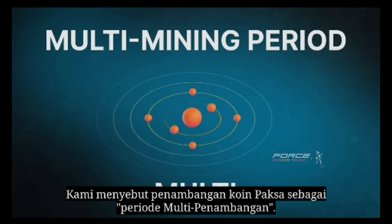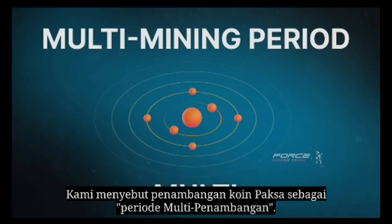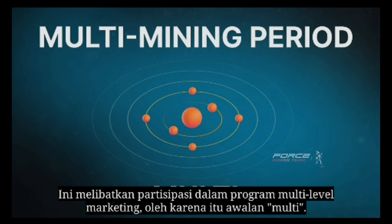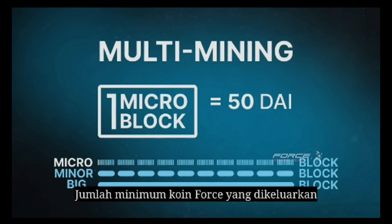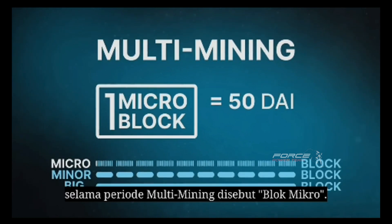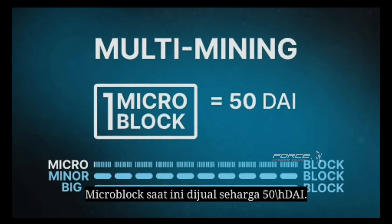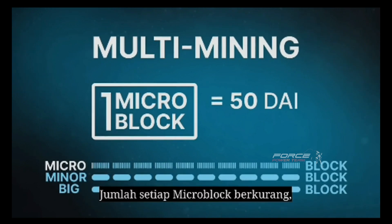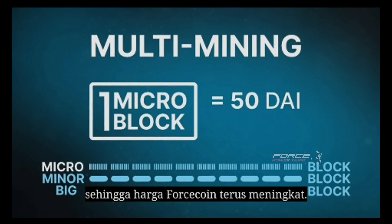We refer to the Forsecoin mining period within the Uniteverse program as multi-mining. This involves participation in a multi-level marketing program, hence the 'multi-' prefix. The minimum amount of Forsecoin issued during the multi-mining period is called a microblock. The current microblock is sold for 50 DAI. The amount of each microblock decreases, so the price of Forsecoin constantly increases.